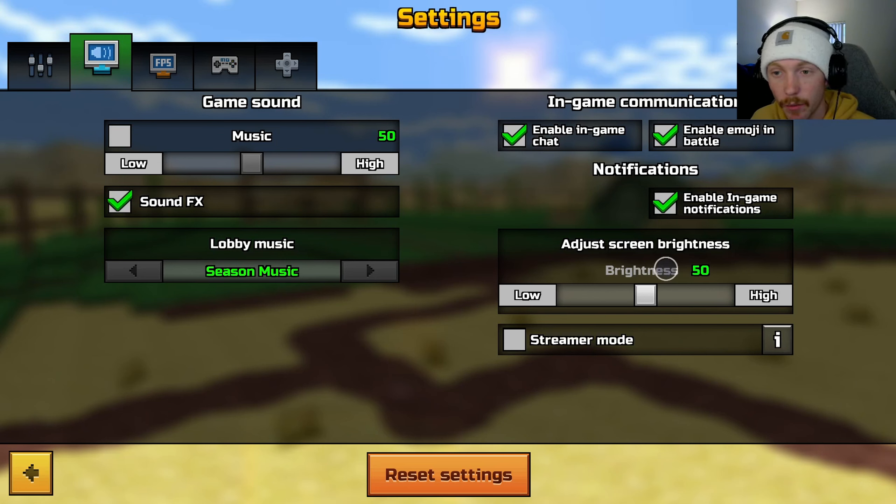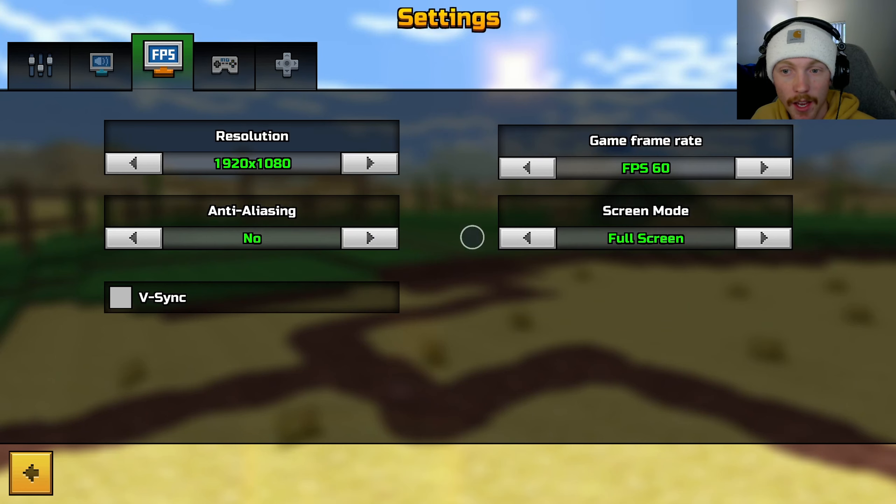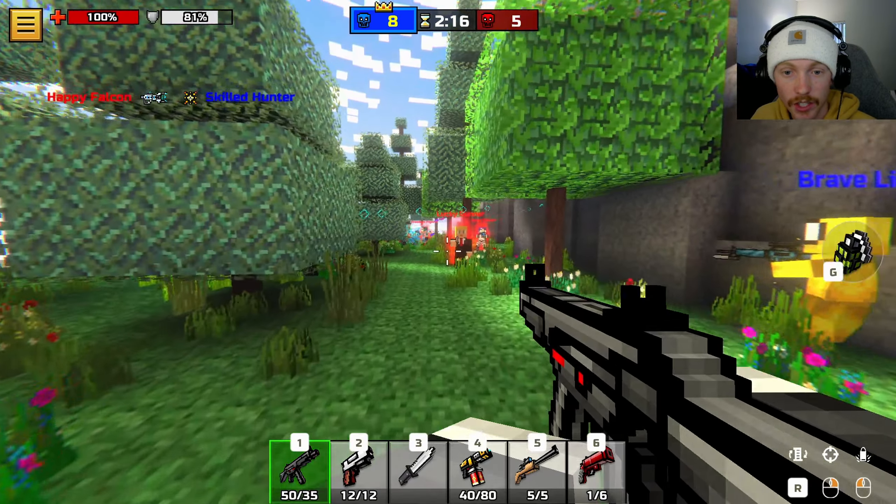For the beginning I will have music, but we probably don't want it because we don't want to get copyright claimed. This is pretty much all just the same settings. FPS — we can go all the way up to unlimited. My monitor's 60 so I'll stay at 60 for now, but we can go up to the different FPS settings, which is really cool.